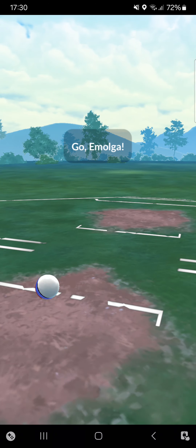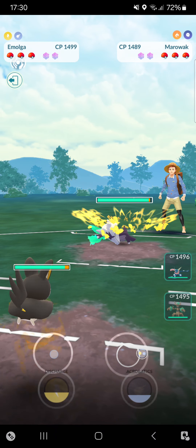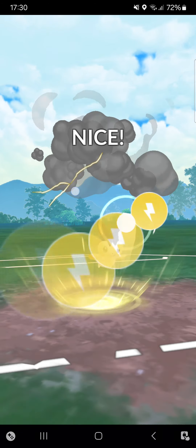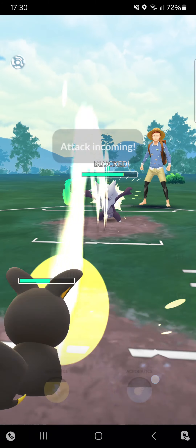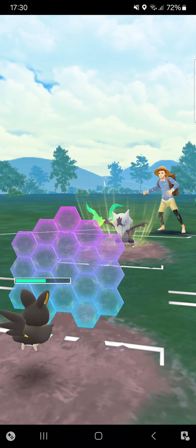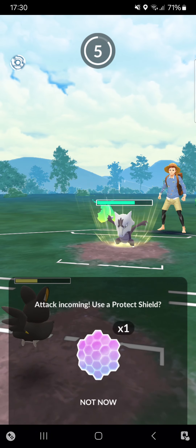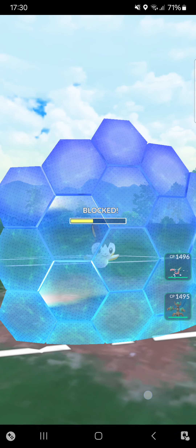One win into two losses — into the fourth match of the third streak. Starting straight into Alolan Marowak. Going first with a bait Discharge before Acrobatics. Opponent hopefully doesn't go for Bone Club. He goes for it — I'm pressing Acrobatics. It's another Bone Club.